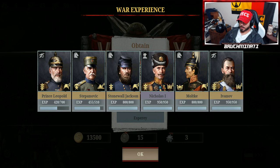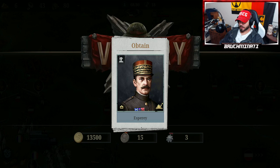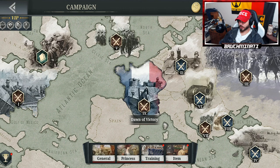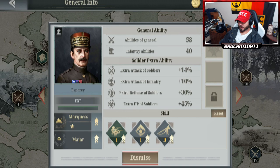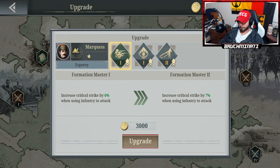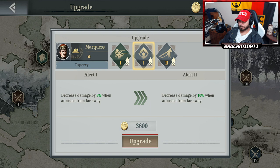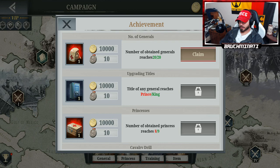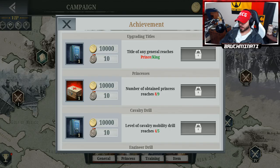Boom! Esprit — another infantry general. At some point I'm gonna have to sell some of these crappier ones they've given out to make room for my gold bros. Let's check you out — decent, he has some all right perks. Got me 20 generals now. Nice.